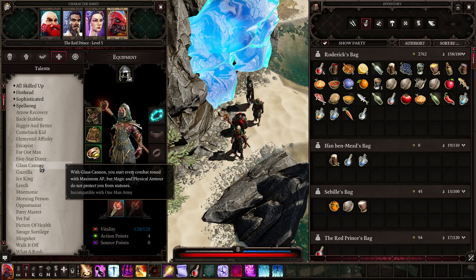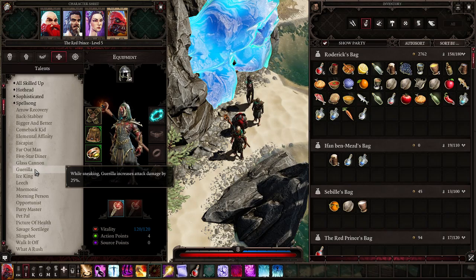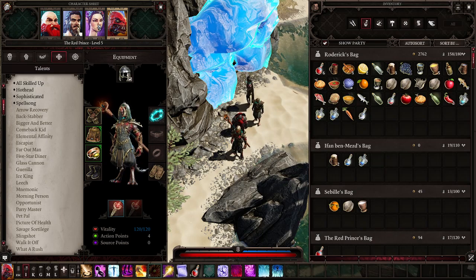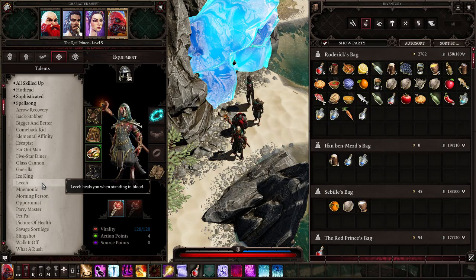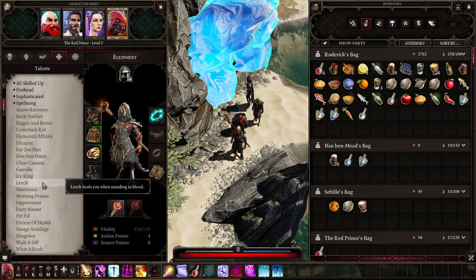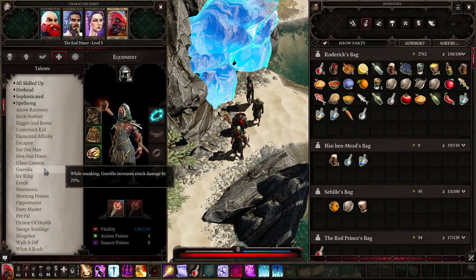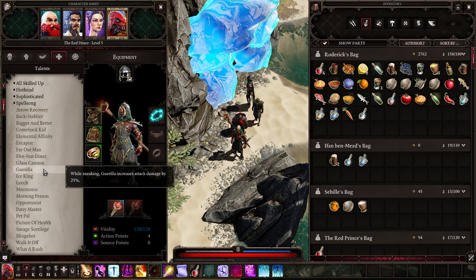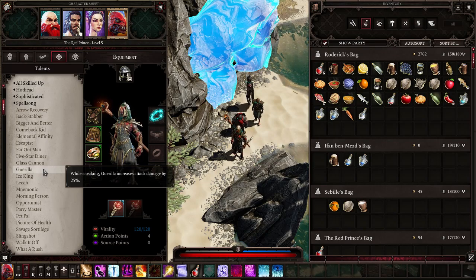The AI is good — they're going to target your ranged characters and mages. Guerrilla increases attack damage by 25 percent while sneaking, which is great for a Rogue or Scoundrel, and pairs well with the source ability. When you deal 500 percent more damage while sneaking and are not spotted, Guerrilla will add roughly 525 percent more damage combined with that source point.